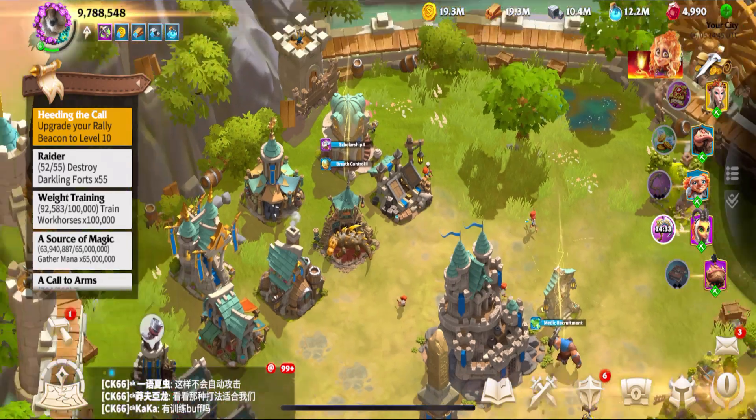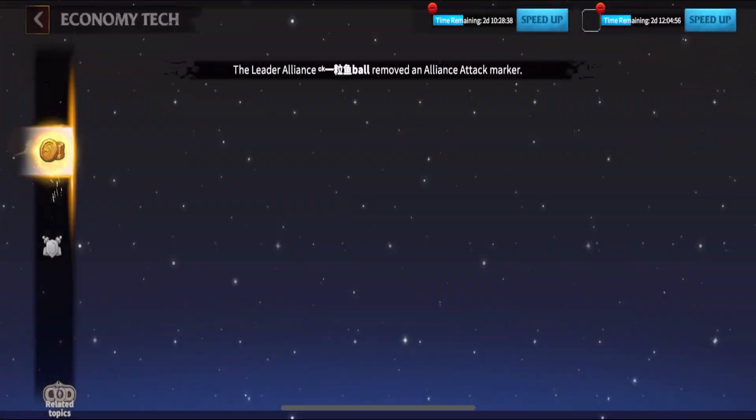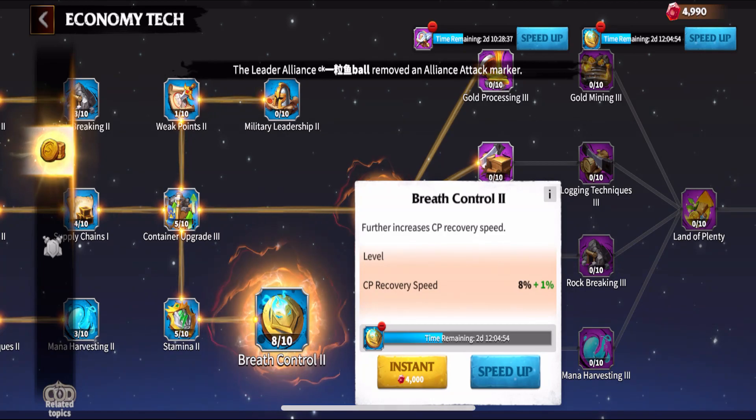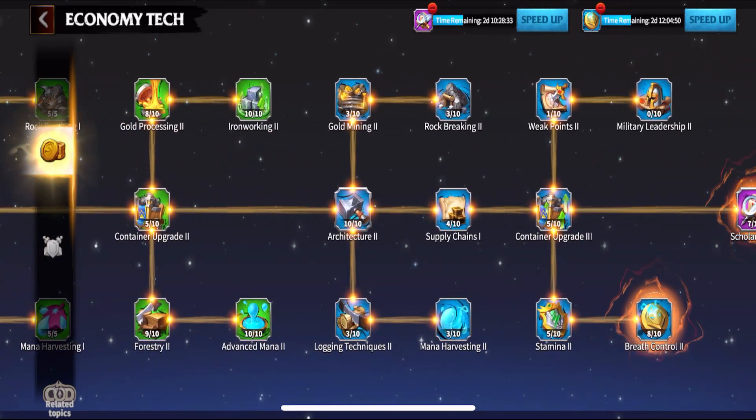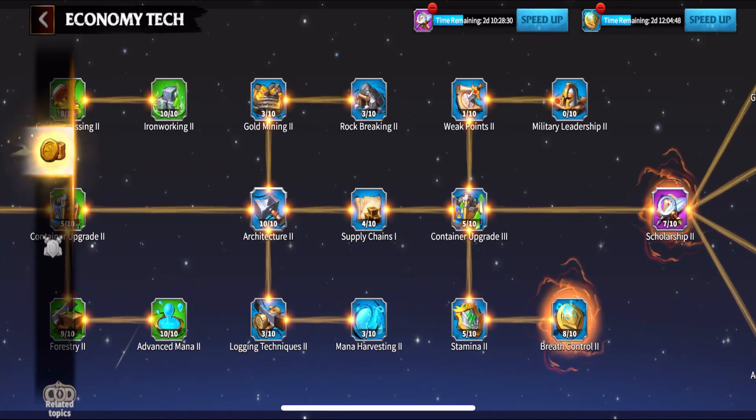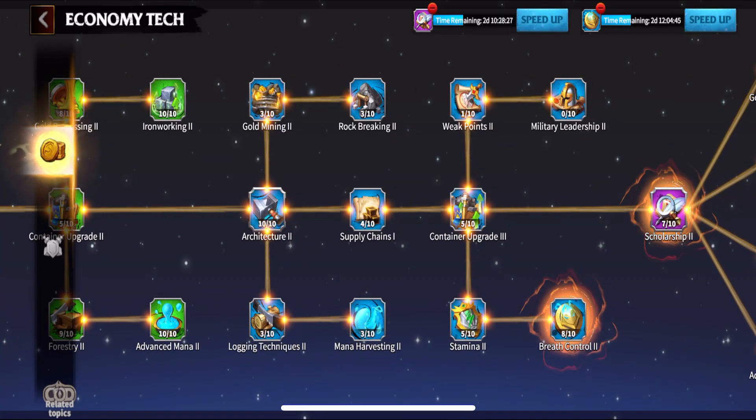So step number one is you must become self-sufficient. You need to do enough economy tech to where you are never using your resource bundles, so you will have those resource bundles available when an event takes place.